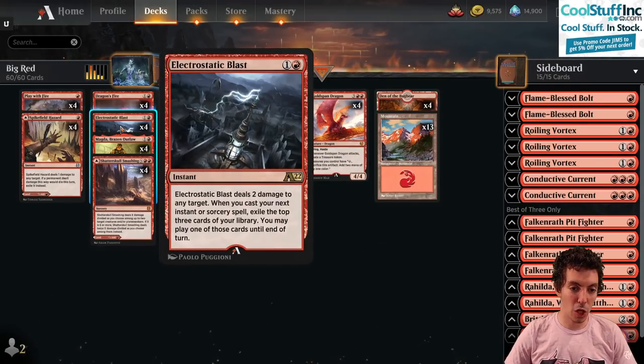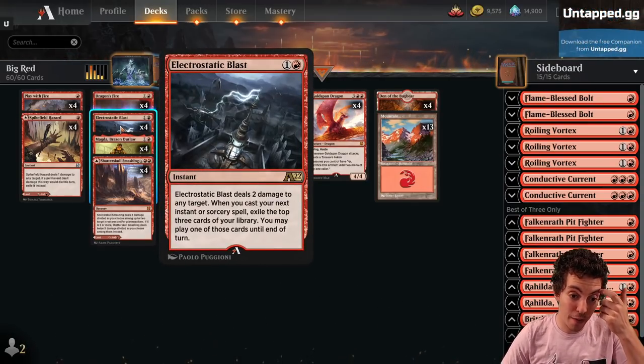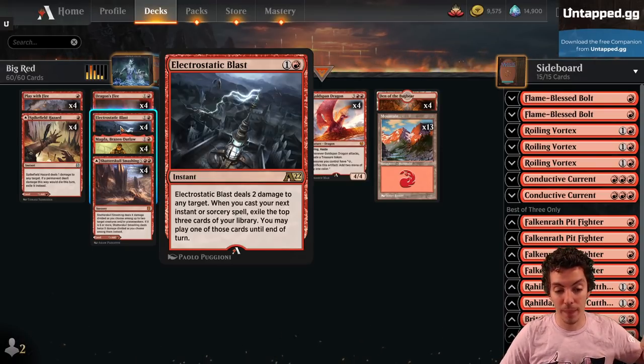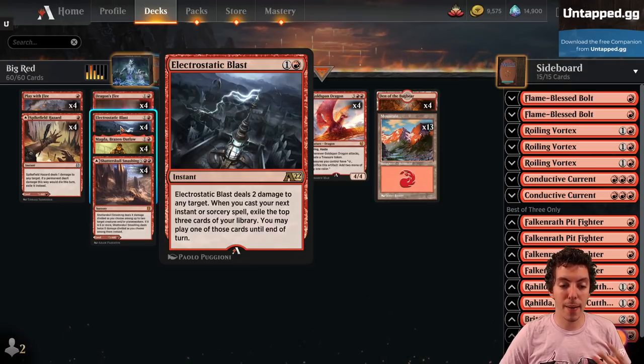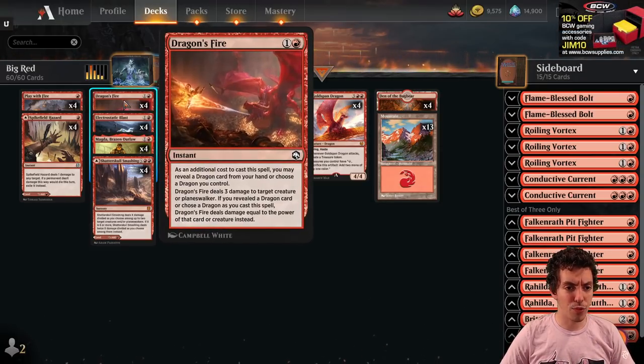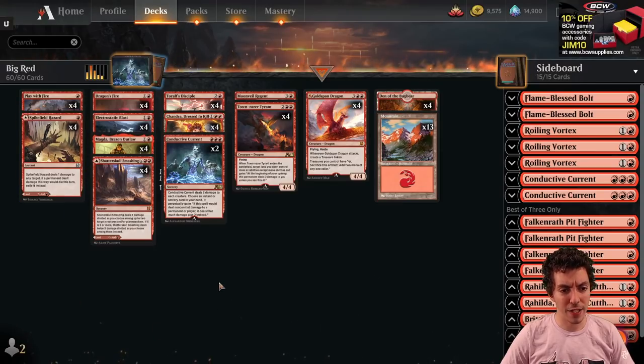I also have Electrostatic Blast here, probably one of the best cards in the set. 2-mana for a shock, but whenever you cast your next instant or sorcery spell — at any point, it can be 4 turns down the road — exile the top 3 and you can play one of those on the turn, which is awesome. Just adding in some Dragon's Fires, Play With Fires, and Spike Field Hazards.